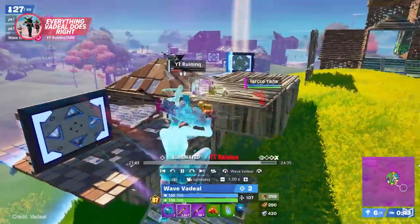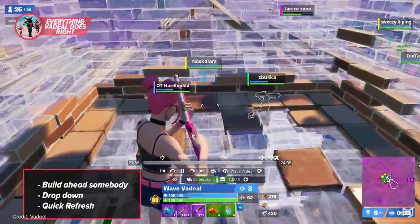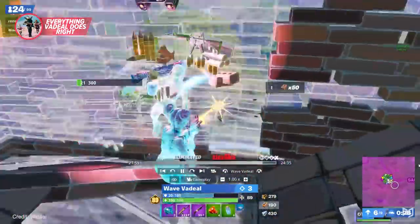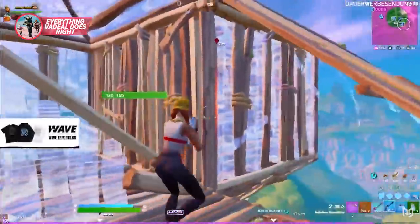Like following enemy builds to sneak up on players. Another tactic we saw him use was building ahead of somebody in the direction of the zone so that when they add in to rotate, he can just drop down and get a quick refresh. Overall, there's a lot of unique things Vadil does right, and pretty much all of us can learn a thing or two from him.